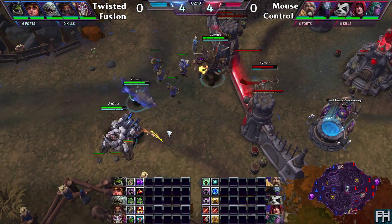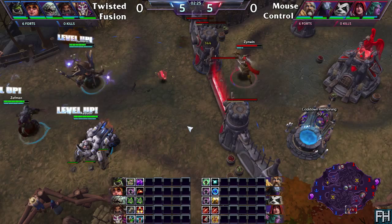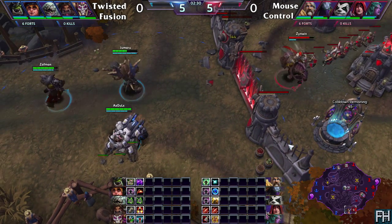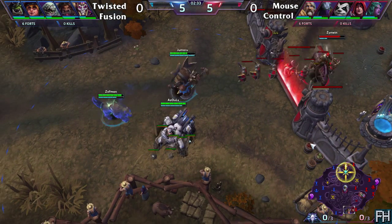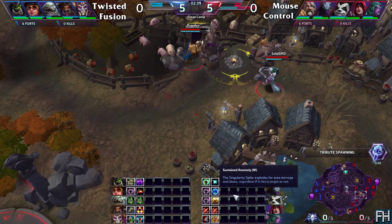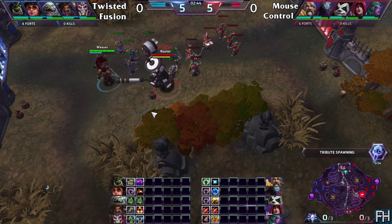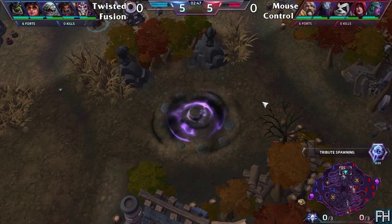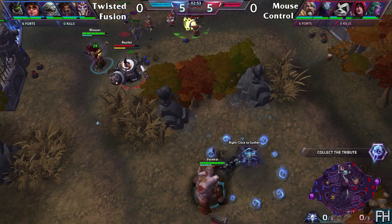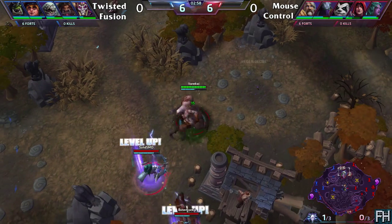If they get enough stacks, that sustain is going to be pretty nice, along with the healing ward from Tyrande, who did take it in the end, as well as her heal and the Uther heals — it's going to be relatively good sustain. We see at level 4 talents, Sustained Anomaly coming out from the Zeratul, something that's gotten more popular recently after the slight nerf to Gathering Power. The first tribute is going up in the top section — Varakai on Stitches is just trying to pick that up straight away, and manages to get it before anyone arrives to contest.